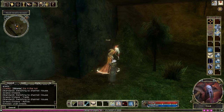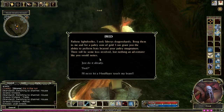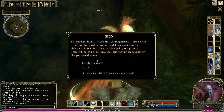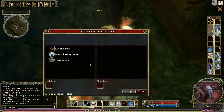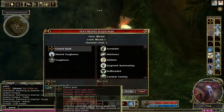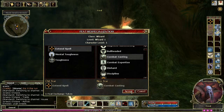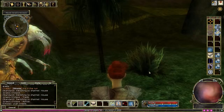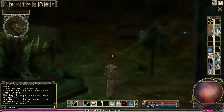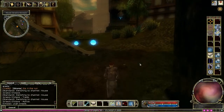We need to swap out a feat. We talk to this mind flayer with fetching pink tentacles, called Thread — the mind flayer is called Thread, not the tentacles. He just shows you the feats you have. So say we wanted to swap out our Extend Spell feat — we'd put it there, select a new feat, and then accept. Sometimes you can't swap out a feat because it's a prerequisite for ones you already have; in that case you have to swap them all out in sequence.